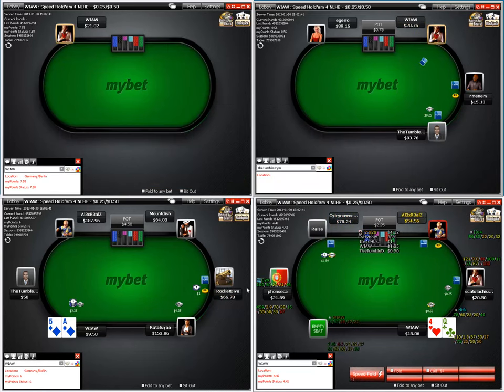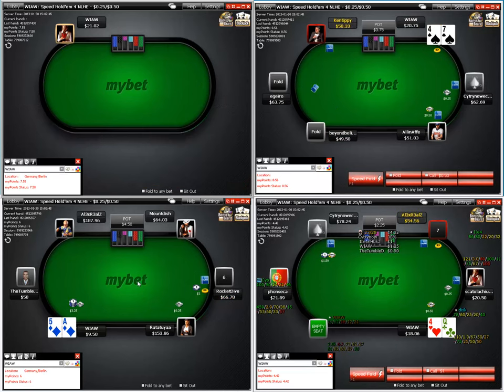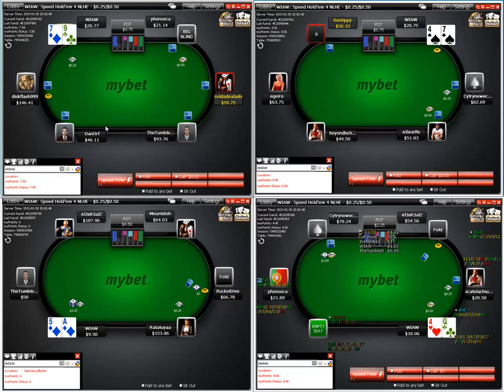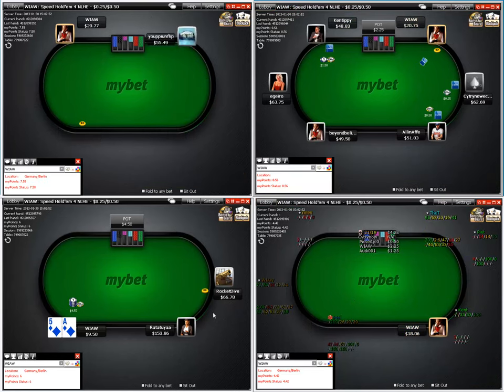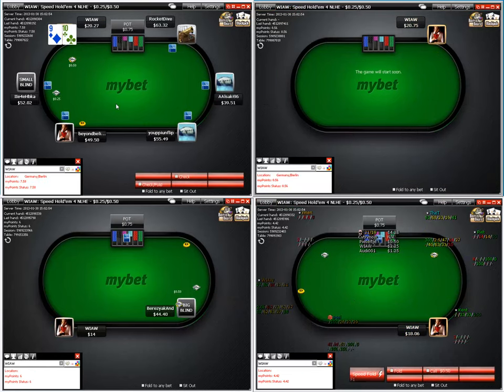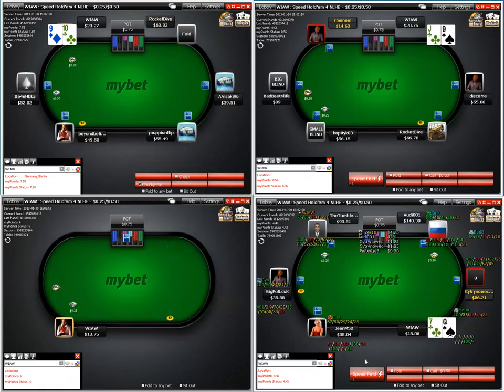Re-steal with suited ace-five. I like to keep my re-steal determining factor when I'm suited here with the baby ace. Offsuit baby ace — especially without stats — I let that go, just so I'm basically not decreasing my three-betting re-steal stat from that position. That's the suited rule I told you guys about in multiple videos.